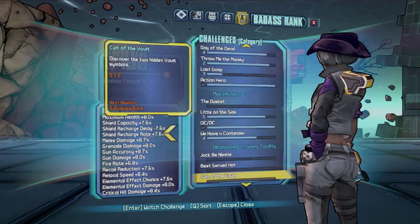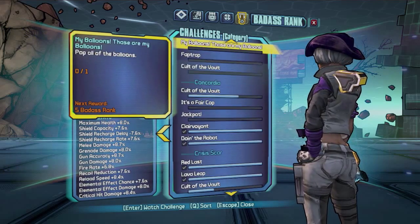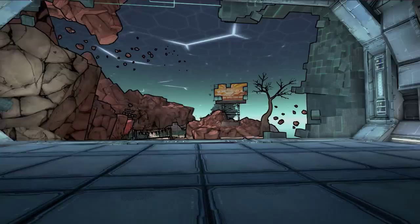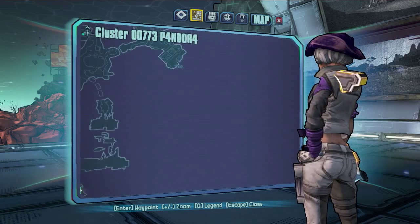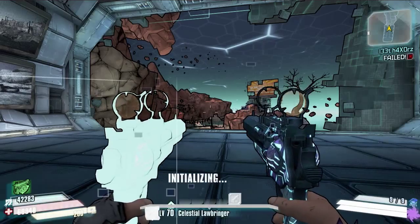We'll bring up the challenge right now — basically we've got to discover the hidden vault symbol within this map. There's only one in this map, which is quite strange because it is quite a large map with plenty of places to add a vault symbol. As you can see it's very big — it could be anywhere in any of these areas, so there are three big sections.